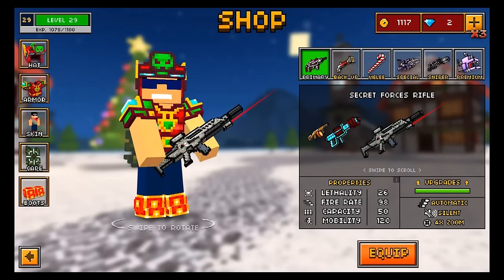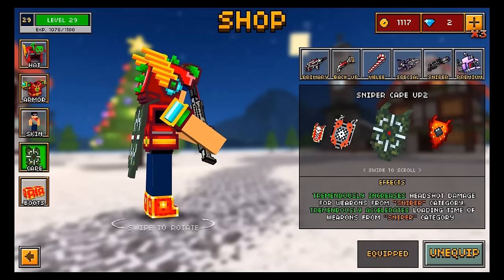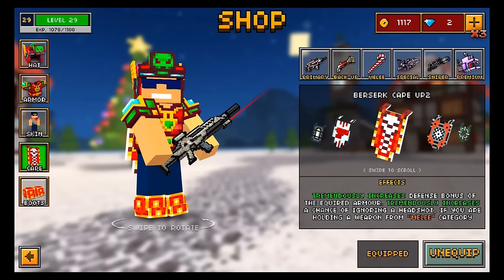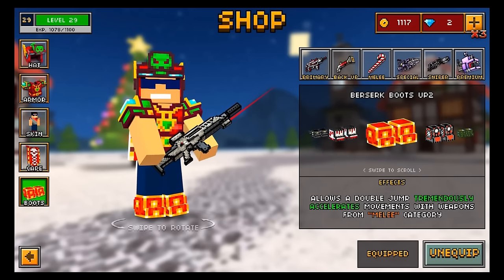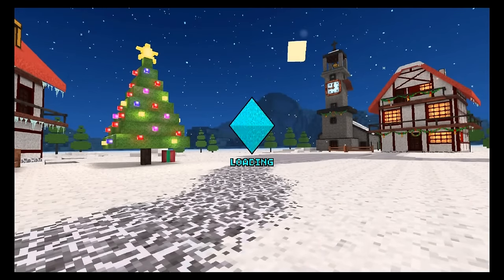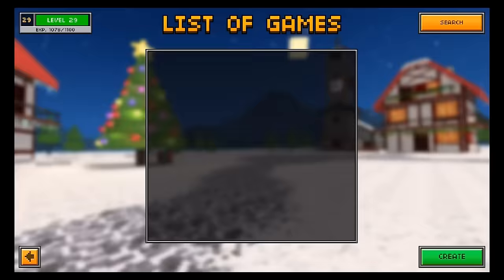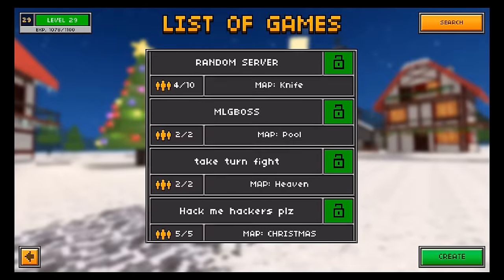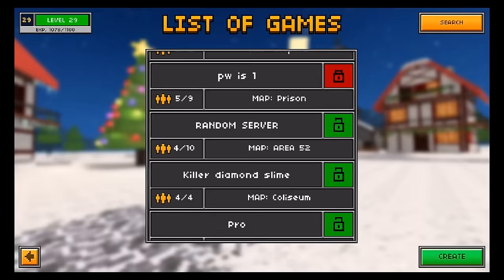Before I delve into a match, I want to recommend trying to get the Berserk Boots UP2 and the Berserk Cape, which both help your gameplay a lot better when using these weapons. The Berserk Cape increases your armor — I have Ruby Armor and it will give me almost full Adamant Armor — and it increases the chances of ignoring a headshot from one-shot kill weapons like the Prototype. The Berserk Boots allow a double jump and definitely increase your movement speed, which is very helpful since with a melee weapon you have to get up close and personal to get kills.